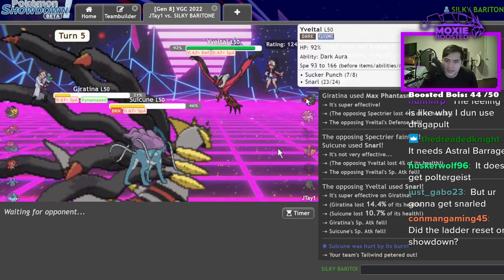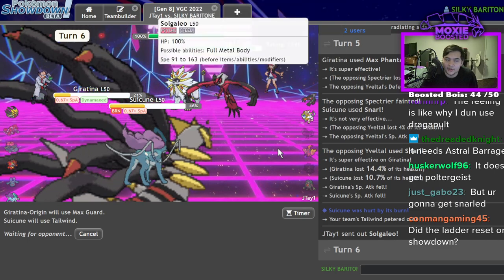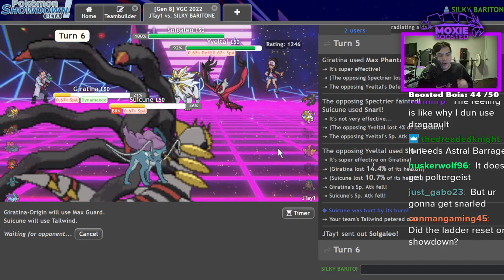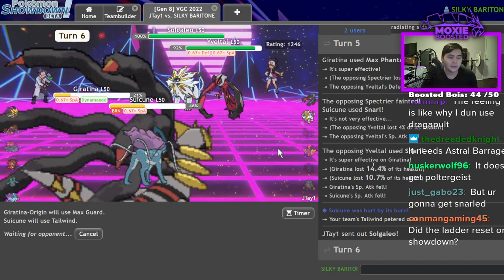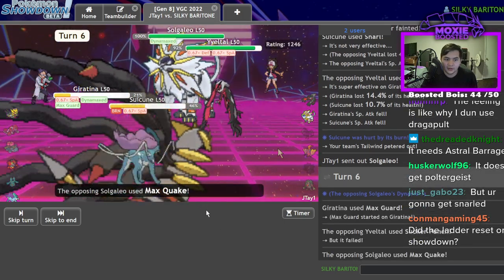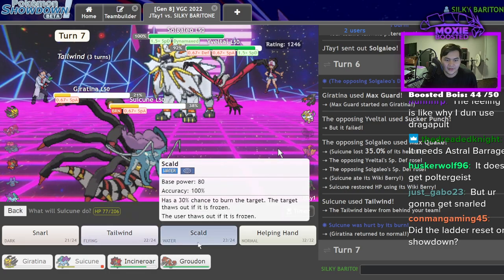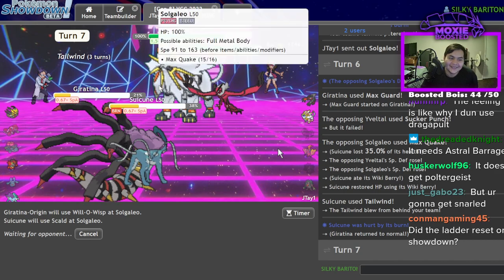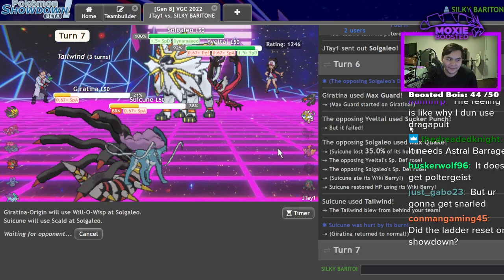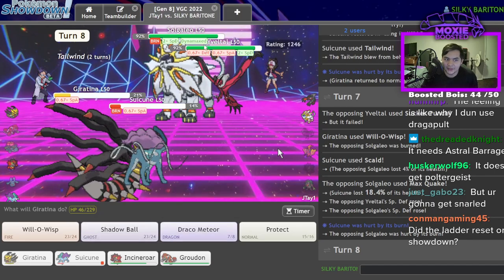I'm about to do the most gamer move of all time — Max Guard and Tailwind. He's going to Sucker Punch my Giratina, but next turn I'm going to burn the Galarian Slowking and then get the win, and everyone's going to say I'm so smart. It all comes down to this: Sucker Punch fails, Will-O-Wisp lands — the crowd goes wild, I've won!